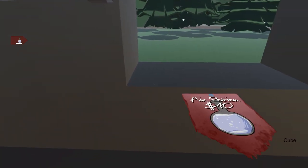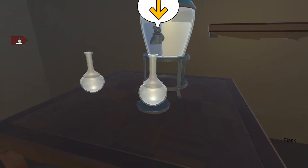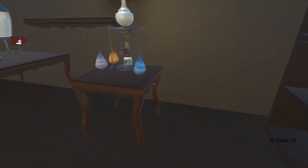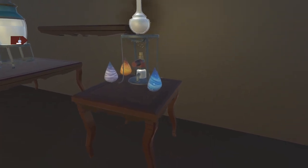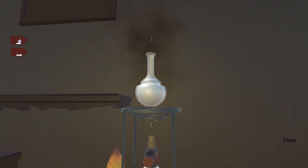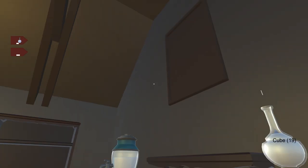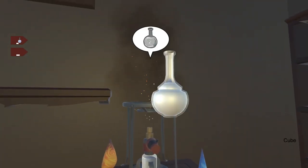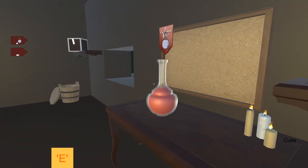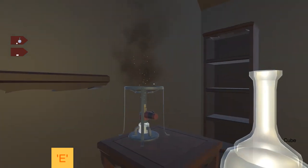Hi, what do you want? An air potion. Let's create that — put the flask there and fill it up, put it over there. Now what looks airy? That looks like water, that's fire, I think this is air. Let's put that over there. Nothing's happening, it's not brewing. Oh — we created a fire potion instead. I still need to create an air potion.